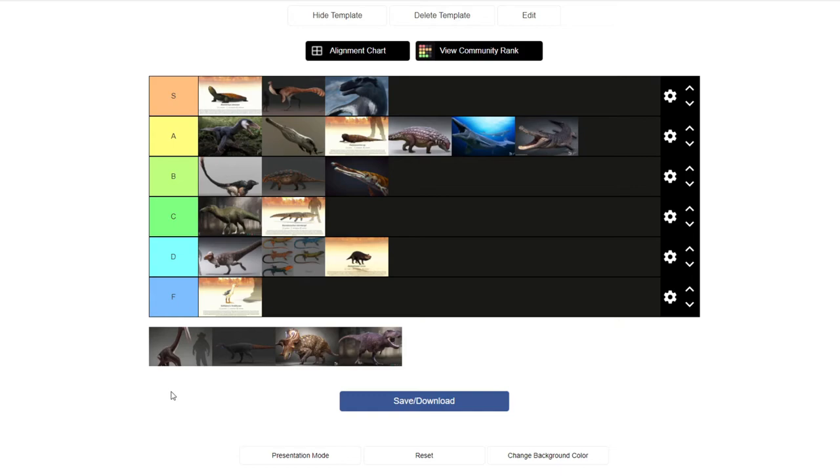Quetzalcoatlus — they're not really my favorite pterosaur. They're neat, they're really big, and it's cool that they're flying around in the game. I think they're planning to add Quetzalcoatlus as an actual physical interactive creature at some point, but for now they're just kind of flying around looking neat. So bottom of D tier — they're there, it's fine, they're just not my favorite creature. Maybe once they're properly implemented in the game they'll rise higher.